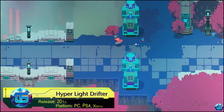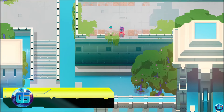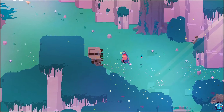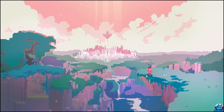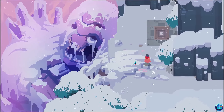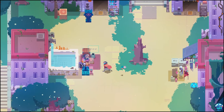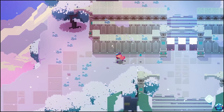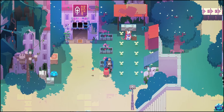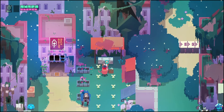Hyper Light Drifter is a visually stunning action-adventure game that captivates players with its striking pixel art and atmospheric soundtrack. Set in a mysterious and decaying world, the game follows a drifter afflicted with a terminal illness, exploring ancient ruins and battling fierce enemies to uncover the secrets of a forgotten civilization. The gameplay is reminiscent of classic 16-bit titles, combining tight, responsive controls with challenging combat and intricate level design.